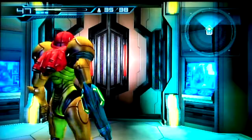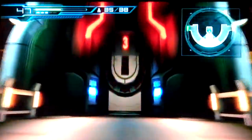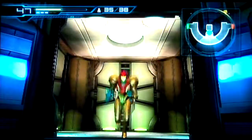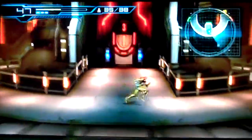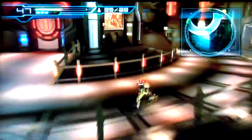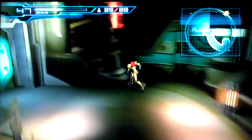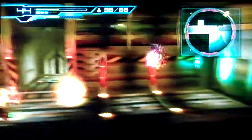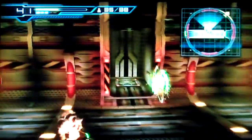We managed to get through Sector 2, only dying once on that boss — no other time — so I'm pretty satisfied about that. And now we're back here. The door on the right, which is the way we got stopped last time, is shut, so we gotta go the other way. This is the way that goes to the crater, and this is where we fought the big lava monster.